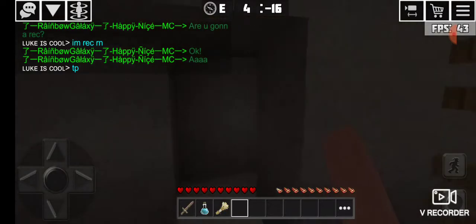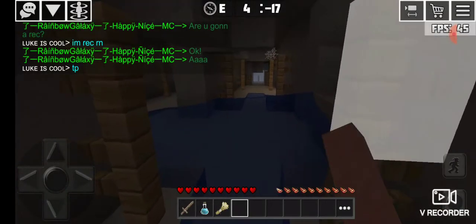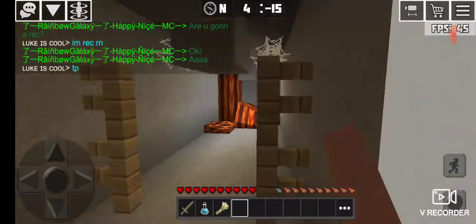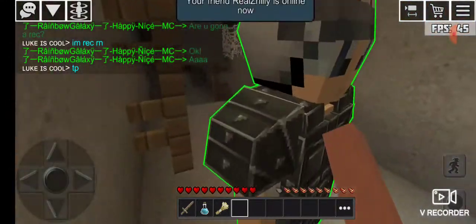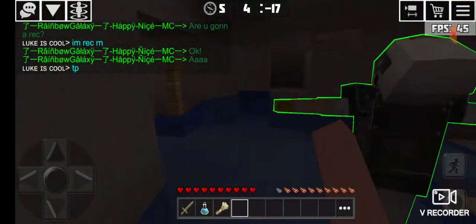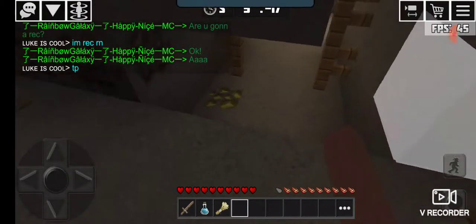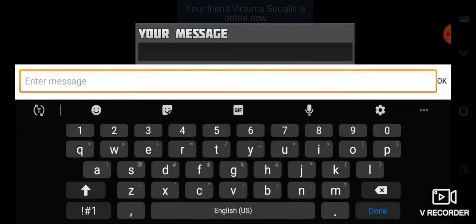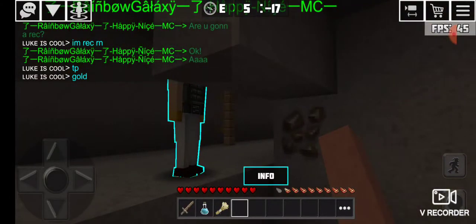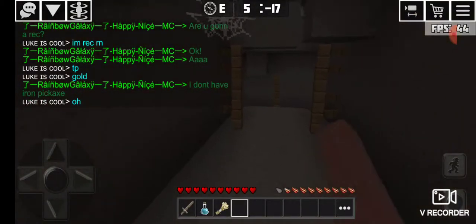Let's explore. It's kind of dark in here. Lots of coal and lots of gravel. There's lava — do not touch it. Spider web. Let's do this. What's over here? Just lava. Oh, I found gold! I don't have an iron pickaxe. Oh, that's sad. That is very sad.